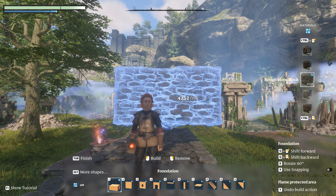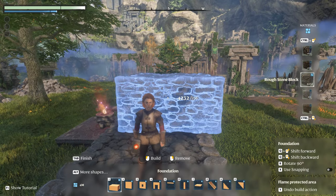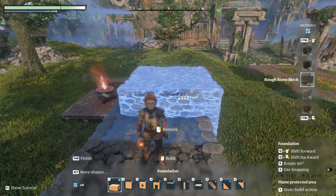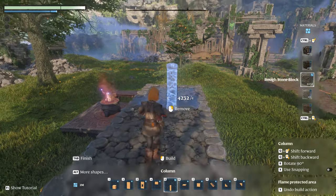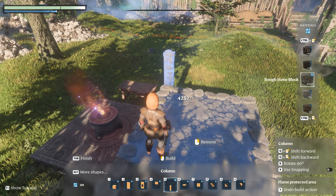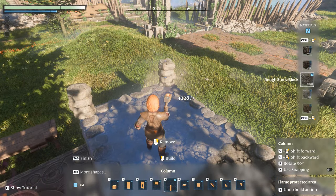When placing a block, keep an eye on the resource counter on your screen — it shows how many blocks you're using and how much of your resources are left. Interestingly, when blocks merge the overall resource cost can decrease, because you're only using materials for the space the block occupies, not the overlapping areas. For instance, you may notice using fewer materials when placing a pillar into the floor because it has merged with the floor block. This number also helps you confirm you're placing a block at the correct height or depth.